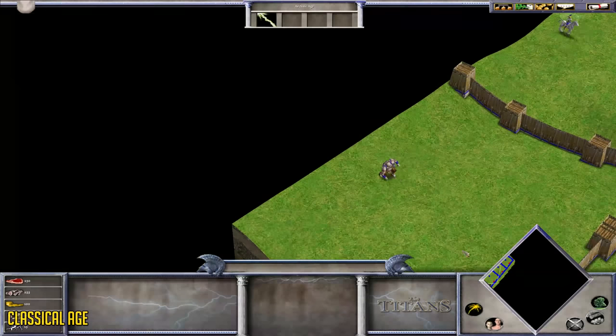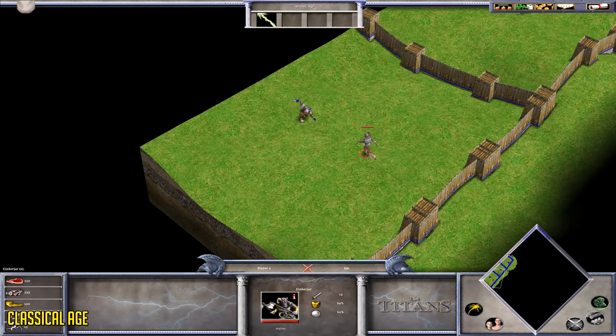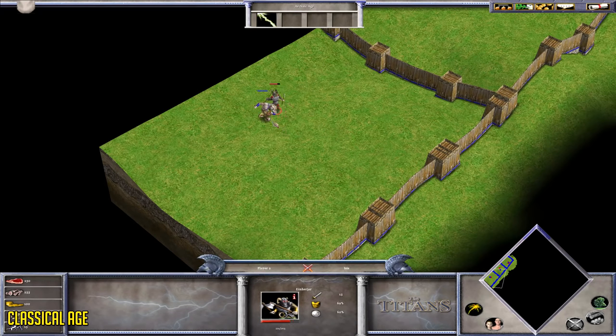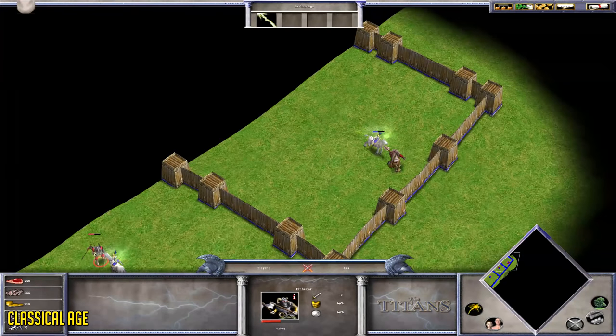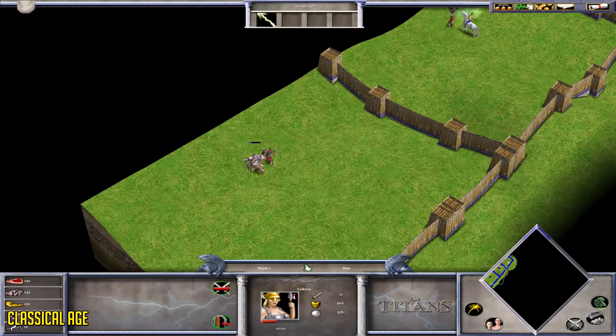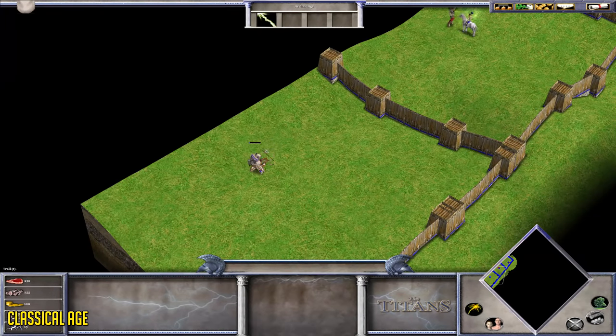Starting off with the Classical Age Units being the Troll, Valkyrie, and Einherjar, we have a 1v1 versus each other for the first round. Out of this round, the Valkyrie comes on top, then the Troll, and then the Einherjar.